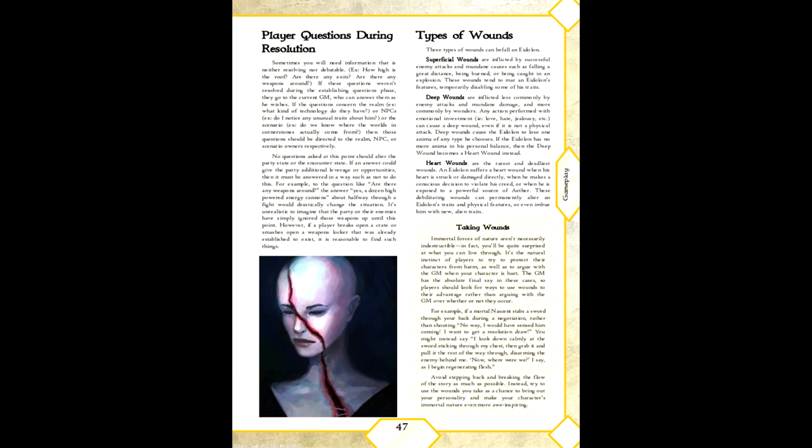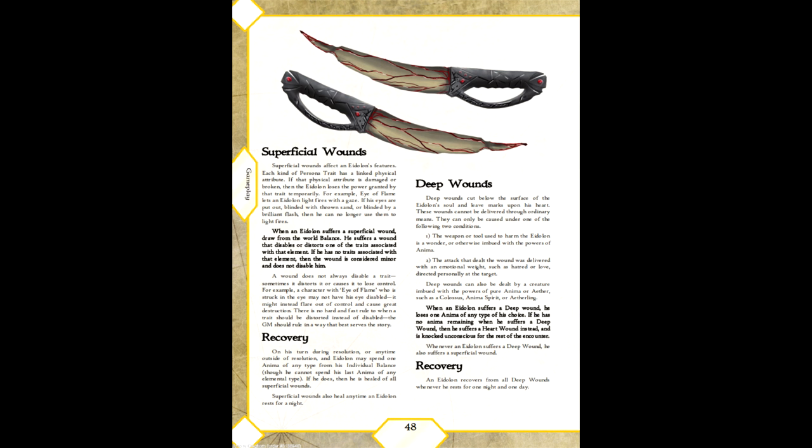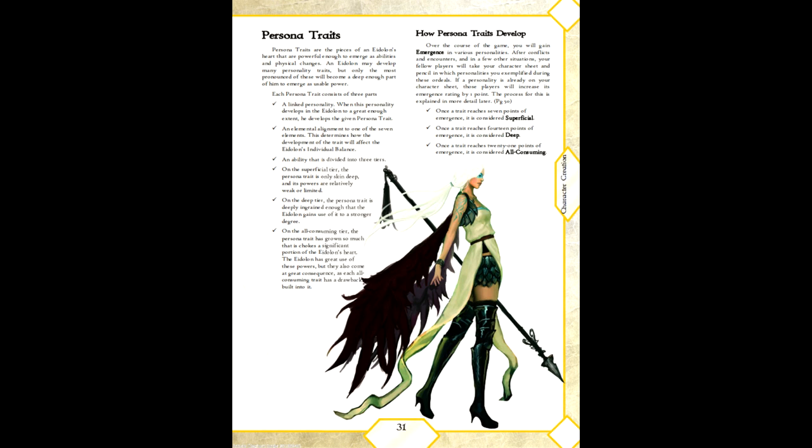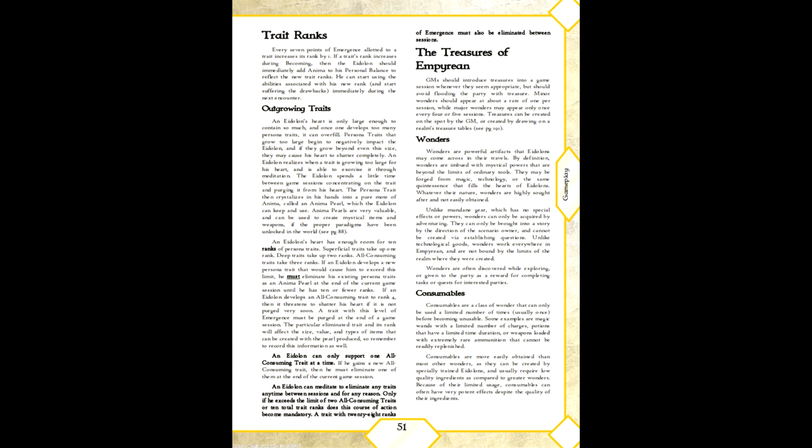Mystic Empyrean favors a wound-based approach rather than using numeric health. In this system, wounds are split into the categories of superficial, deep, and heart. Superficial wounds are the marring of features, altering or disabling a persona trait at worst. Deep wounds affect a character's personal balance and may only be inflicted by attacks with emotional weight or by supernatural forces and artifacts. Heart wounds are the most potent, delivered by a supernatural force with emotional weight, and can amplify, corrupt, or outright eliminate a persona trait in an Eidolon, turning it into the opposite of what it was. While persona traits can be powerful, they may grow too strong for the Eidolon's heart to manage. An Eidolon can only maintain 10 ranks of traits and only one all-consuming trait. Any more than that may be shed into the form of anima pearls, which can serve as the foundation for artifacts called wonders, or in some realms as currency.